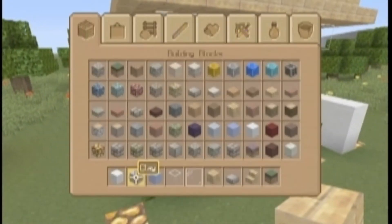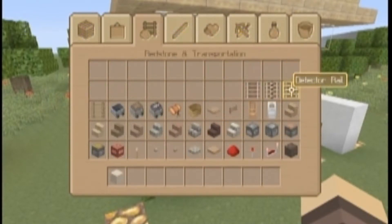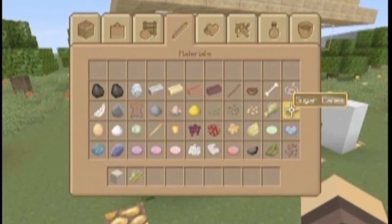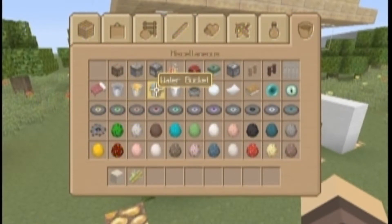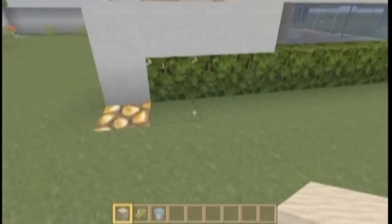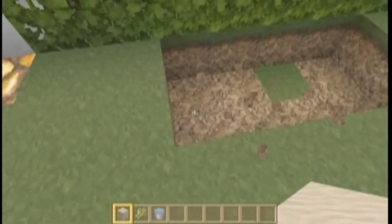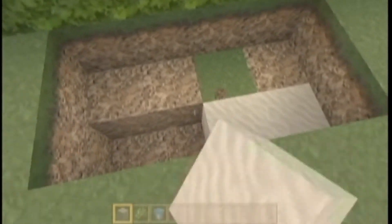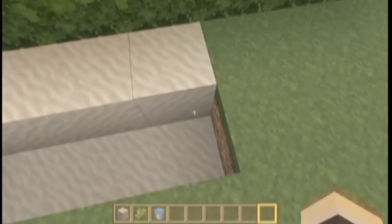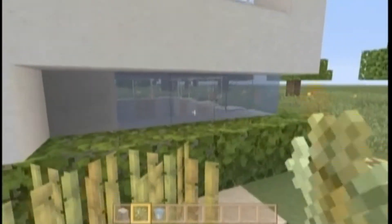This is pretty much our little home that we've built. Now let's work on some decorations. You're going to get sand, some sugar cane, and a bucket of water. Over here, go one, two, three, four — this is optional, you don't have to do this, I just like doing it. Add a water bucket and random it up with some sugar cane here.